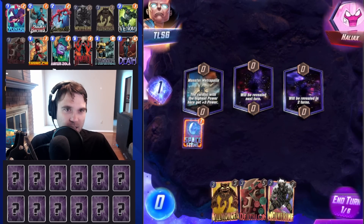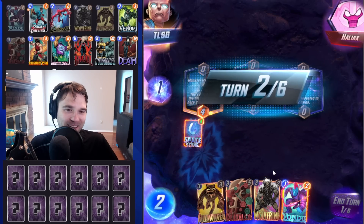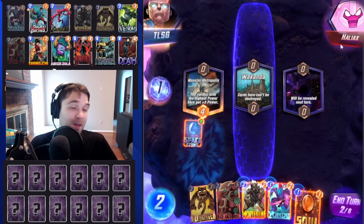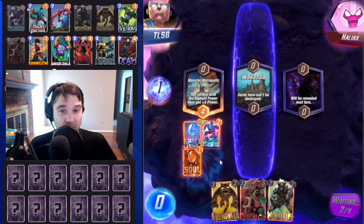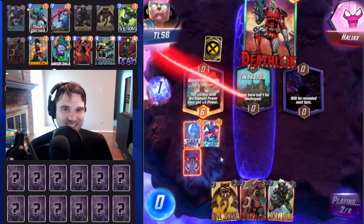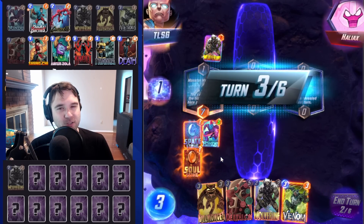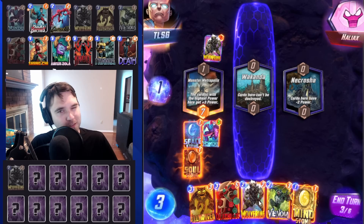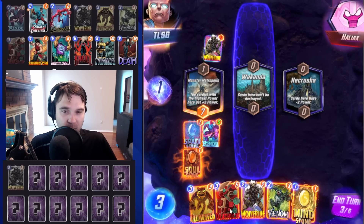Next up we have Haleox. They're running a Nimrod avatar — they could potentially be running a destroy deck as well. We actually see Yondu, which is going to help buff up our Null and tell us a little bit about what deck the opponent's running. Let's go ahead and play Yondu and Soul Stone into the left lane. Middle location is Wakanda, so we're not going to play anything we want to destroy unless we get Reality Stone. We see Deathlock — another destroy deck.